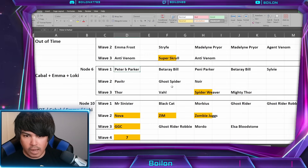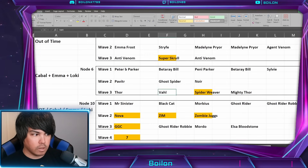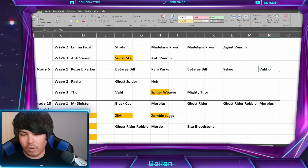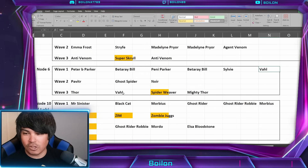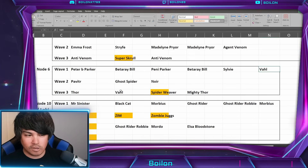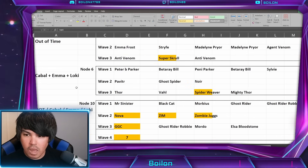I would focus on making sure Peter B dies. And when Balder drops in wave three — and also in wave one — that's an ASAP priority. You don't want Balder up, because you don't want him potentially reviving any of the Asgardian characters with his ultimate. I think that would be spelling disaster.